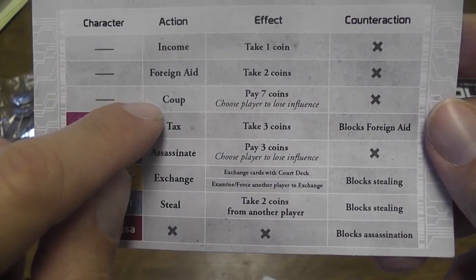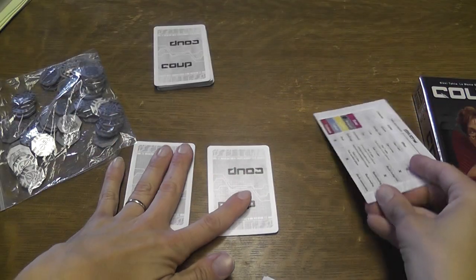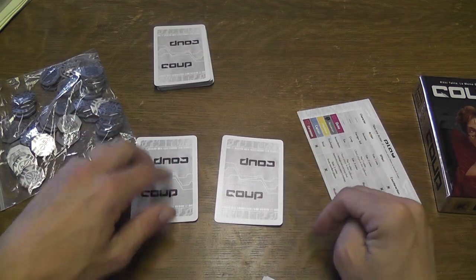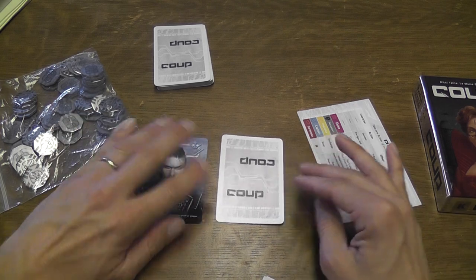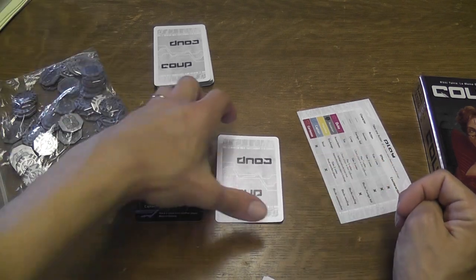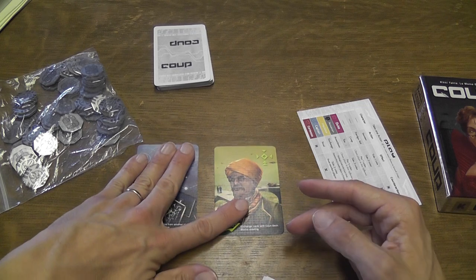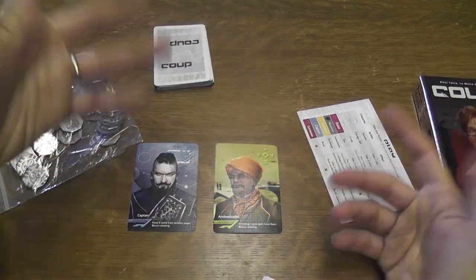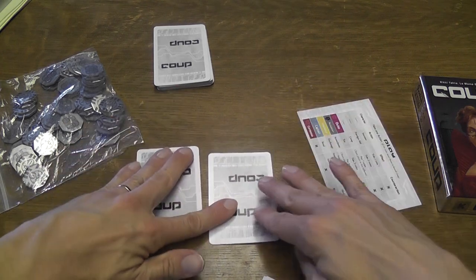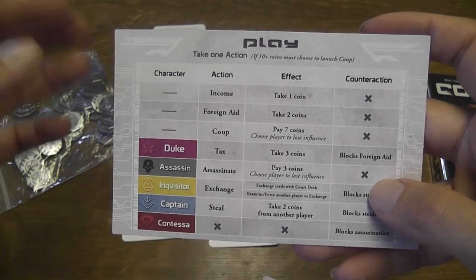Another action you can perform is to perform a coup: you pay seven coins, pretty expensive, but you choose a player to lose an influence. To lose an influence means simply to lose one of their cards — the target of the coup selects one card and places it face up before them. That card is out of the game, useless. You win the game by being the last player standing. A player is eliminated when both their cards are face up. The coup cannot be stopped — it's extremely powerful, so you may want to prevent players from gaining too much money.